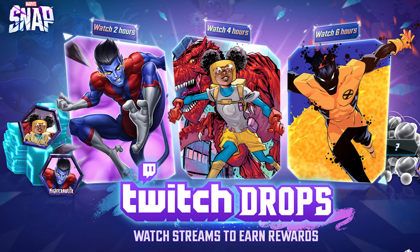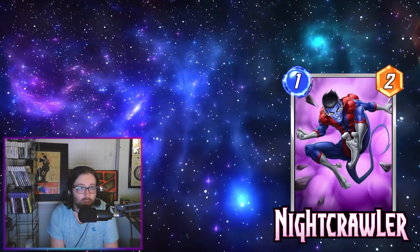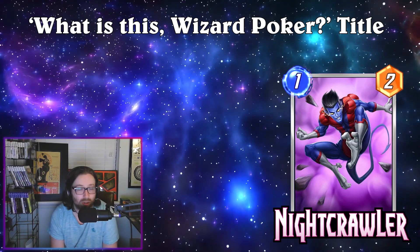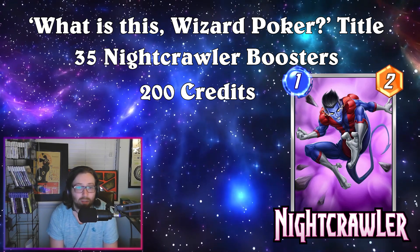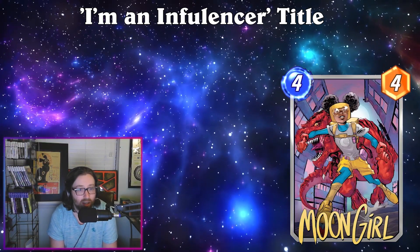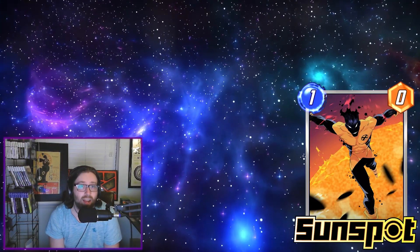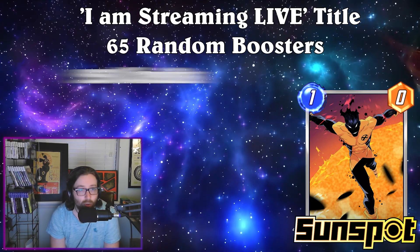The variants are not the only thing you're getting — you also get an avatar for each, plus titles, boosters, and credits. For two hours (Nightcrawler): the 'Wizard Poker' title, 35 Nightcrawler boosters, and 200 credits. For Moon Girl: the 'I'm an Influencer' title, 35 Moon Girl boosters, and 200 credits. For Sunspot: the 'I Am Streaming Live' title, 65 random boosters, and 250 credits.